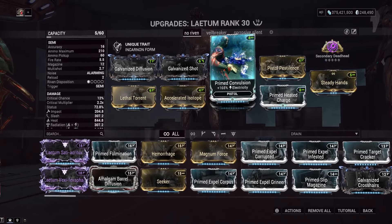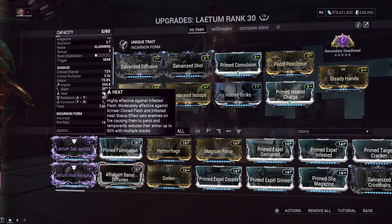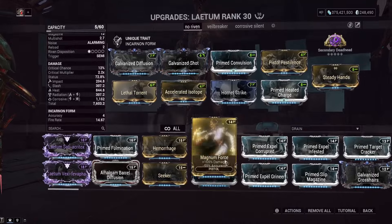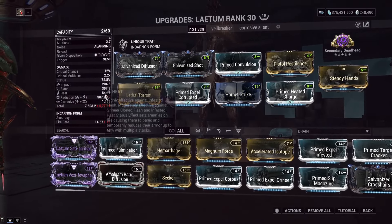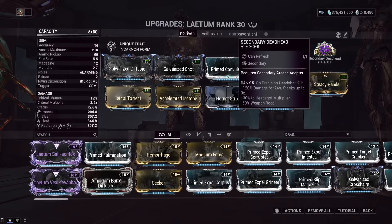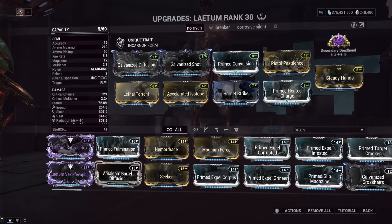We're not using a bane mod because I want to keep this accessible, but we do have some new prime mods — specifically Prime Convulsion added about a month ago. We have a corrosive-heat build: corrosive procs remove armor, and heat procs also do some armor removal, making it great against armored enemies. Radiation damage from Accelerate Isotope, a newer mod from the Synth Atomica, gives fire rate and a little radiation damage too — you can swap it for a bane mod if preferred. Hornet Strike is maxed out; once you get Secondary Deadhead maxed in Steel Path you could swap Hornet Strike for a bane mod, since Hornet Strike gives 220% damage increase while Deadhead gives 360%, leading to diminishing returns.